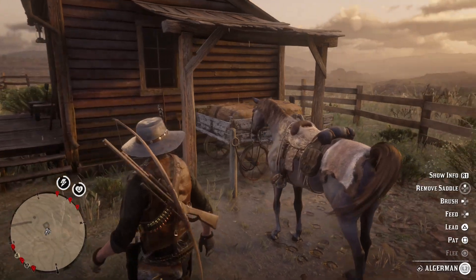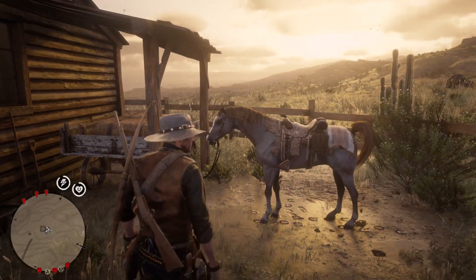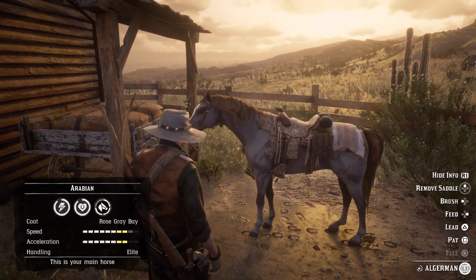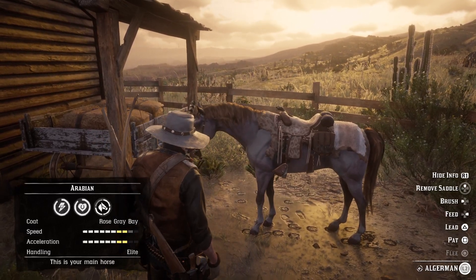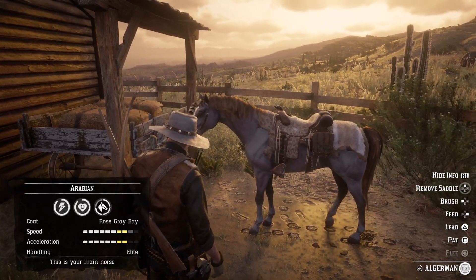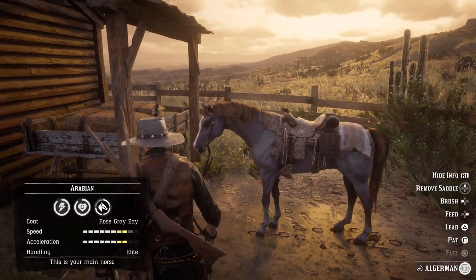There's an Arabian that you can buy at a stable at Earthwater. I am level three, and it's already level nine health.